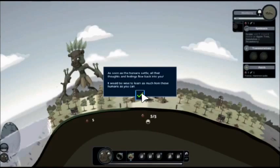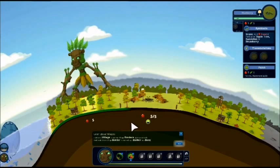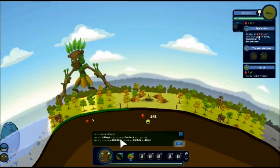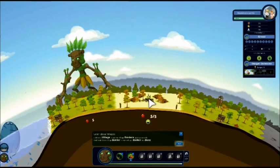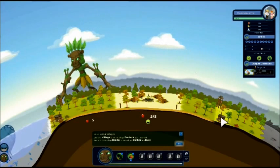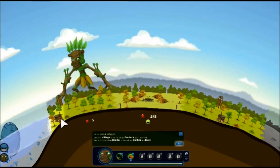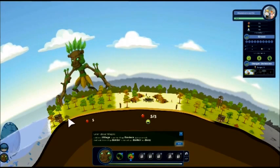As soon as humans settle, all their thoughts and feelings fall back into you. It would be wise to learn as much from these humans as you can - they're talking about the giant. Learn about villages: click on a village to see the village borders light up beneath it. Each end of the village border is marked by a bunker or a boy. Click on the village and you'll see the line underneath - this is the border. You can see the little tower at the end of the village.